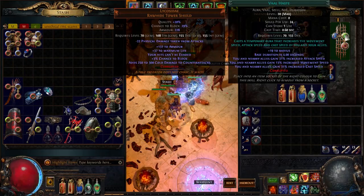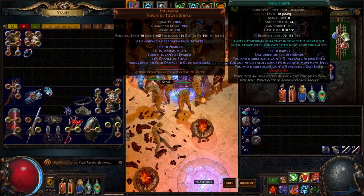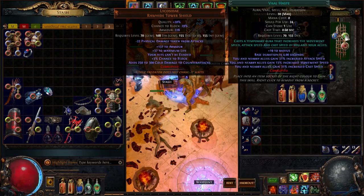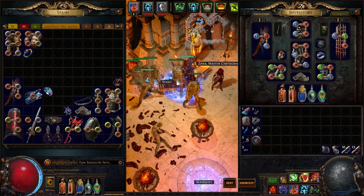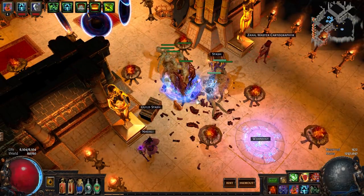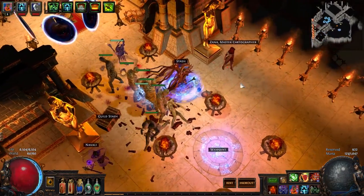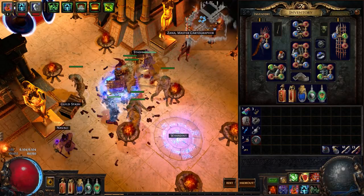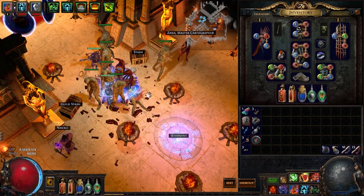I run Vaal Clarity and Vaal Haste, though Vaal Haste can be swapped out for Vaal Grace if needed. I play with a friend running a support Scion who provides Vaal Haste, so I swap to Vaal Grace when playing with him. Generally the hope is Vaal Clarity is enough to kill bosses, but all the Zombies together contribute roughly one million DPS each. I've done Shaper with this build, though not Uber Atziri.